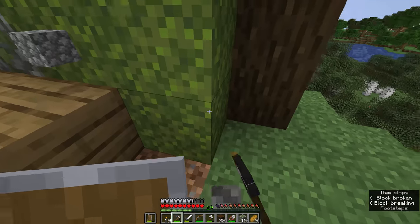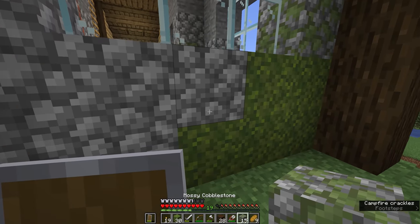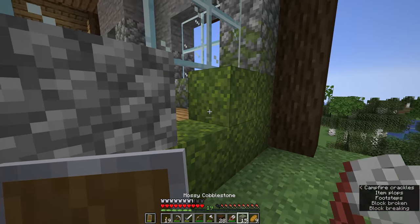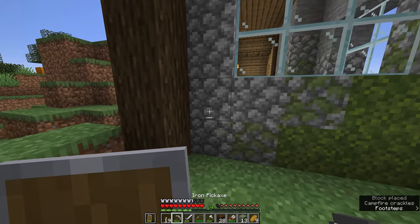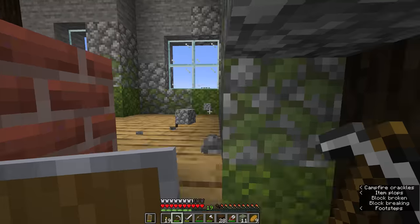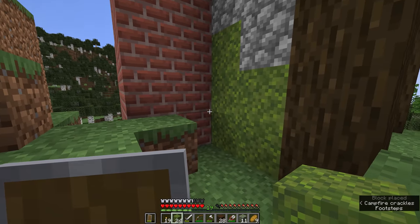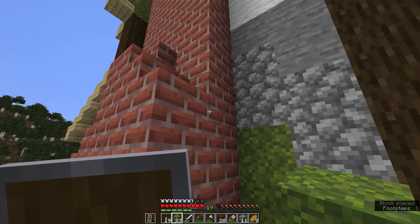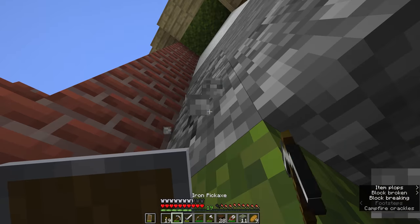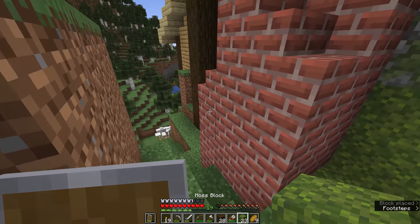We're going to add some moss around the sides here as well. As a rule of thumb, whenever a moss block and a cobblestone block meet, there should be mossy cobblestone in between to make the transition feel more natural. We'll put some moss around the back of the house, and have the moss creep up the side of the chimney a little bit — especially since plants tend to congregate around areas that stay warm. In colder environments they will tend to grow around chimneys and things like that, so we're definitely going to have some mossy cobblestone coming up here and around the other side as well.